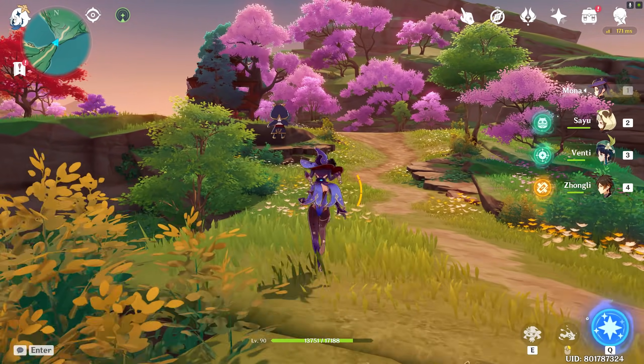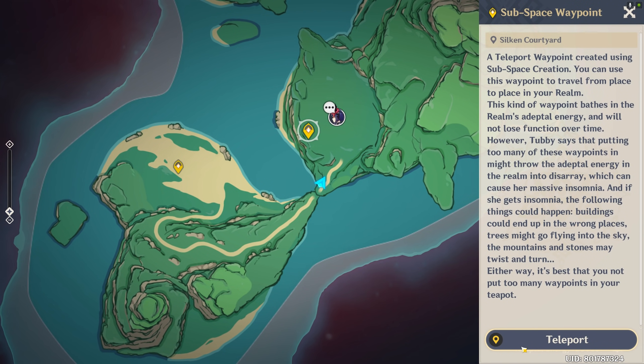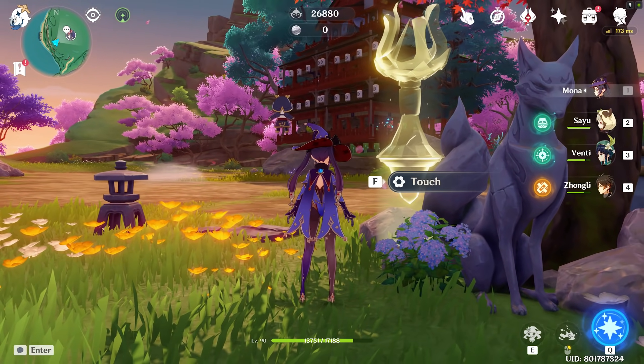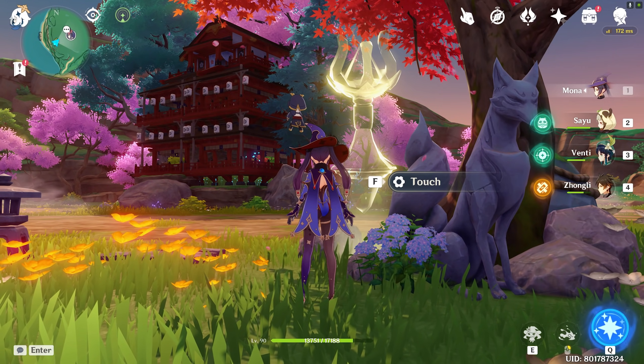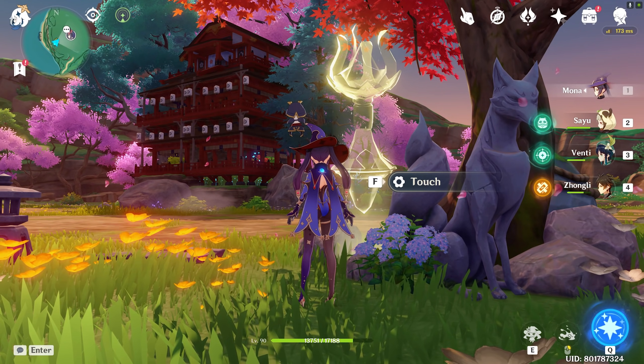Now let's move on to area 2. We can either walk and enjoy the scenery or just use the teleport — I think most people would just use the teleport, so I'm going to use the teleport. Here we are — welcome to the Japanese buffet treehouse. As we enter the area, we are presented with a stunning view of the treehouse itself.